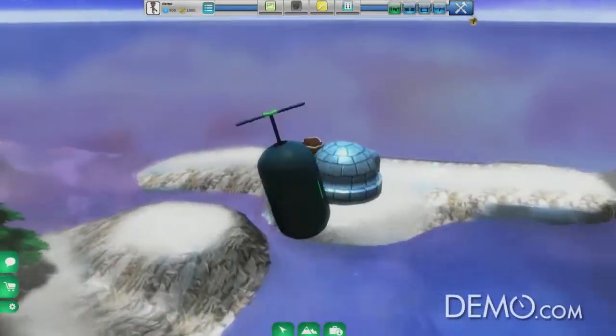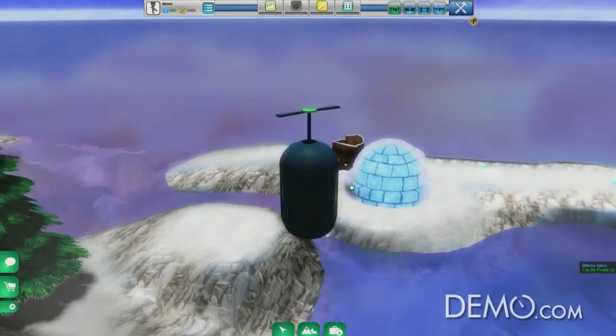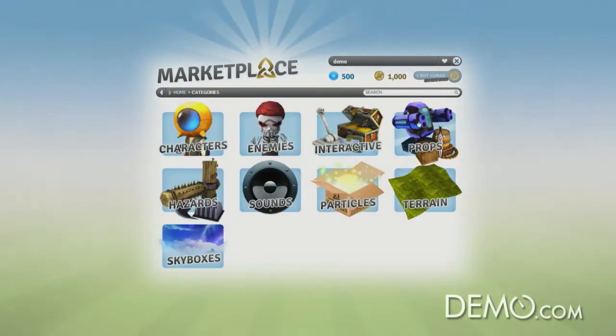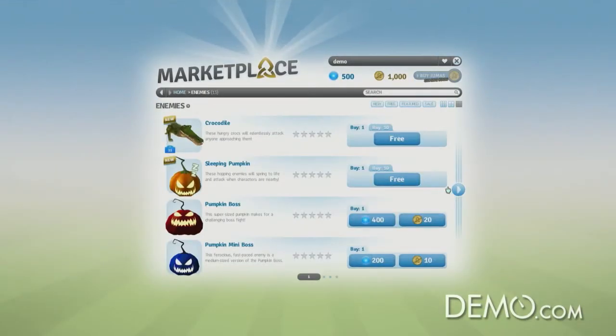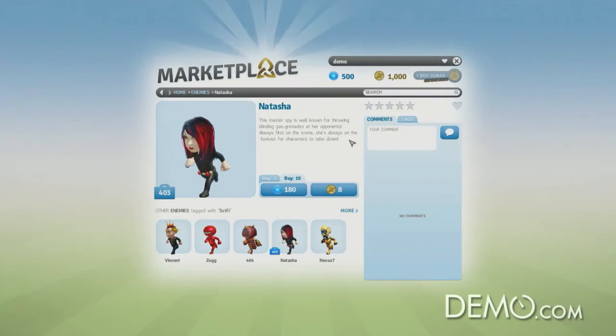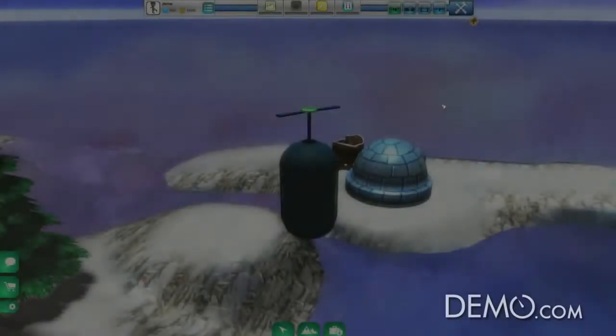What should we do next in our game? No game is complete without enemies. So let's go to our marketplace and buy a few. Jumala is free to play. We've got a ton of content in our marketplace that's going to get you started creating right away. And we've got thousands of interactive items — enemies, props, hazards, and more that you can buy.